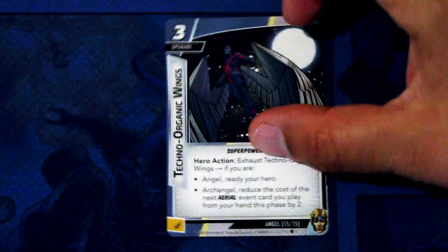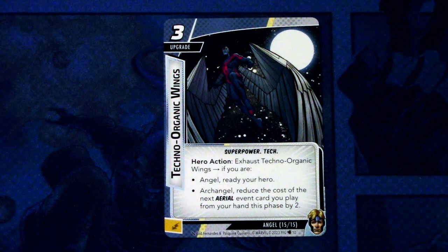The last card in Angel's signature set is Techno-Organic Wings, a three cost upgrade with the super power tech trait. Hero action: access Techno-Organic Wings — if you are Angel or Archangel, reduce the cost of the next aerial event you play from your hand this phase by two. Note this doesn't affect Archangel's ability, since that uses the printed cost of the card, not how much you actually paid. It can be committed as an energy resource.